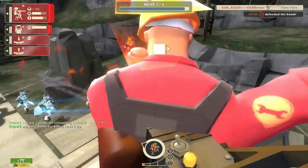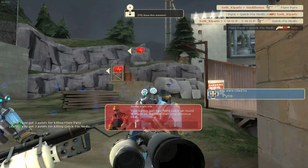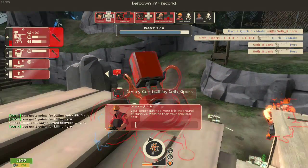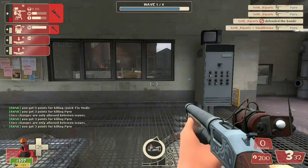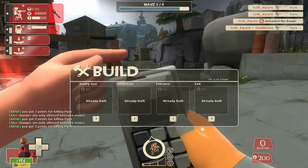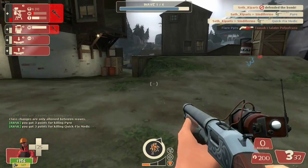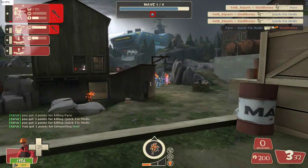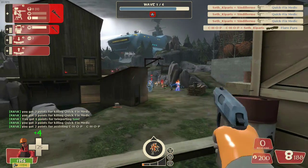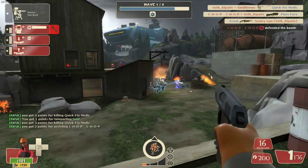Team Fortress 2 plays like an old school multiplayer FPS; it doesn't have a single player campaign. Depending on the mode, goals differ, but the basics are the same: assist your team, kill the enemy and achieve the objective. For this purpose you have 9 classes, each specialized for a specific role. Classes are divided into 3 branches: offensive, defensive and support.